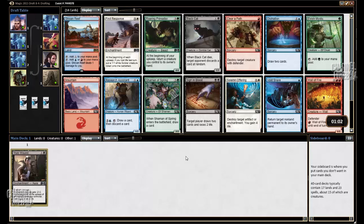This pack has a couple good green cards. Elvish Mystic is probably one of the very best green cards, if not the best, and then Roaring Primadox. Alternatively, I could just take Sign in Blood and stick to black. I think that is what I will do.